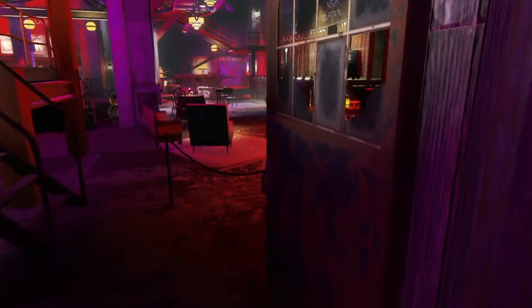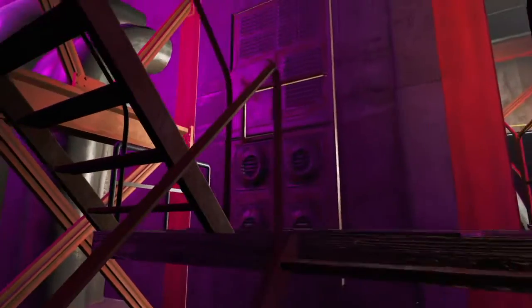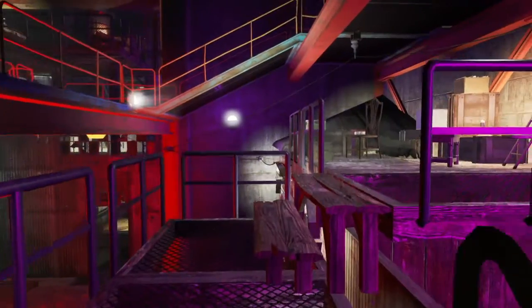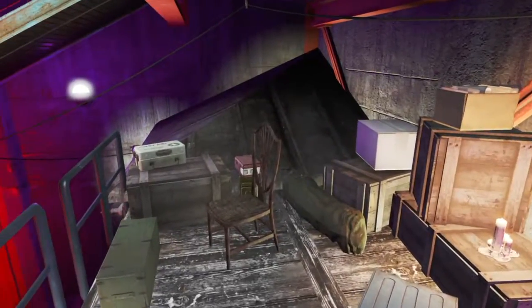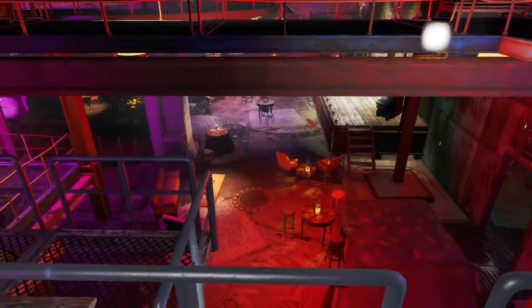Once you get out of there, there's also this area up here — a little alcove that I made because I wanted to be able to put this grating over top of the closet. But this would ideally be where some guards sit and keep watch over this side of the club, just to make sure that none of the patrons are getting too rowdy.